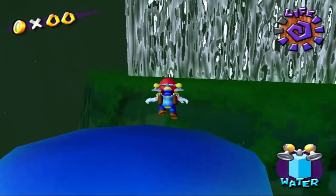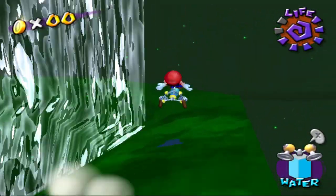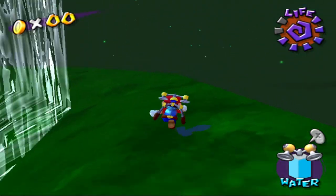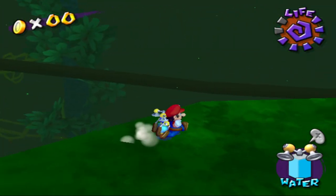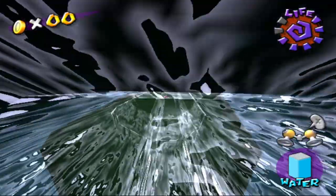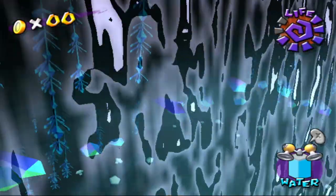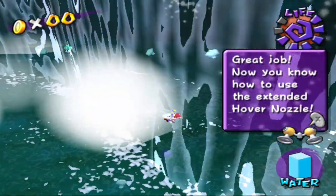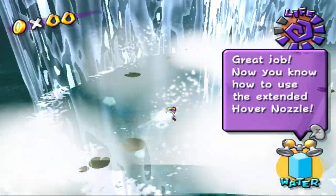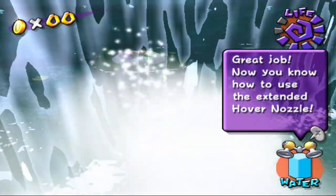This one was probably the easiest out of them all. What is this? Did we go in it? I don't trust that we just go in it — there's a catch, right? Maybe not. Totally know how to use it. There's a piece. Alright, let's open this temple and let this man free.